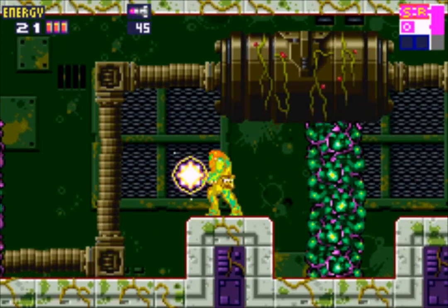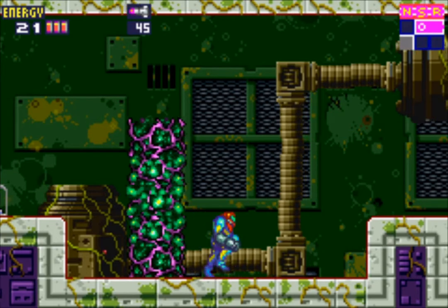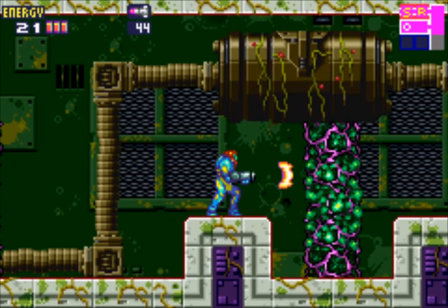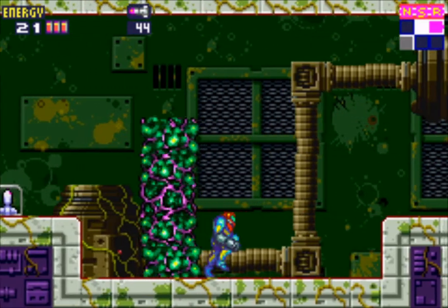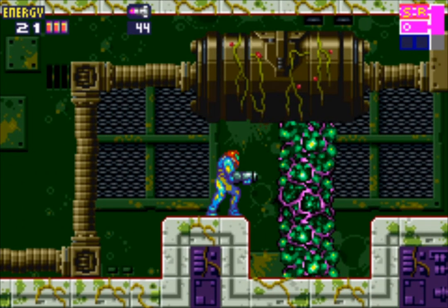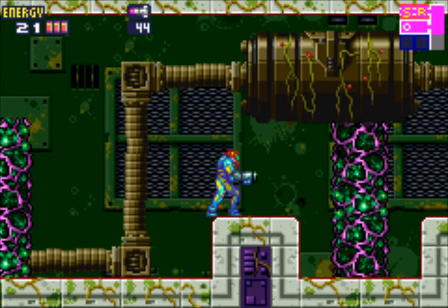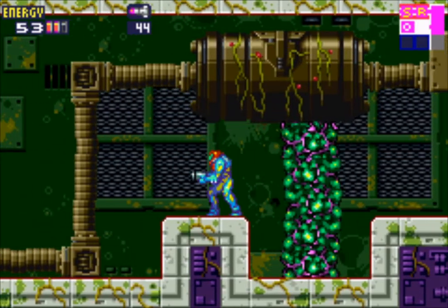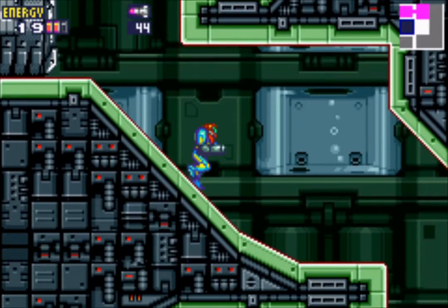I forgot I have a charge beam. We also have bugs here to deal with, but I do not advise you to go into this room because whenever you destroy these enemies a pillar appears and as far as I know you cannot do anything with it for now. There is a missile tank there but we'll return later. Getting out is kind of hard — you need to jump over this pillar which is tedious, and if you touch it you take a lot of damage. So just avoid that room for now.